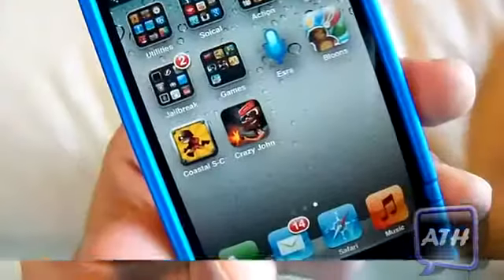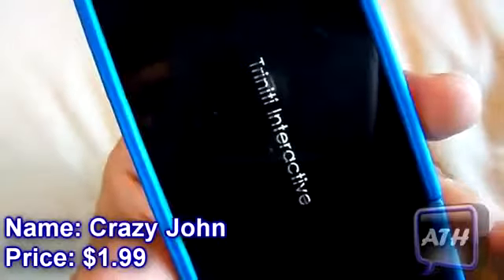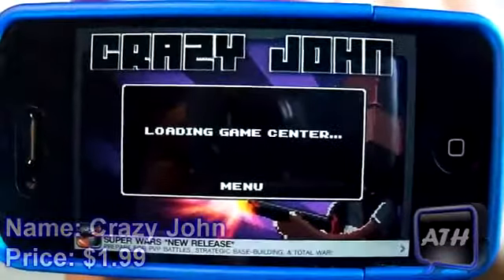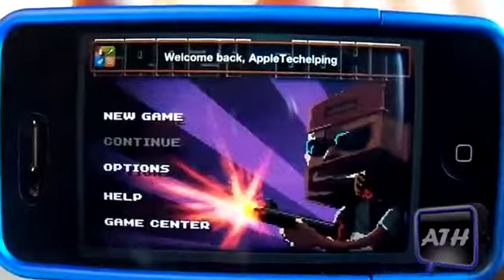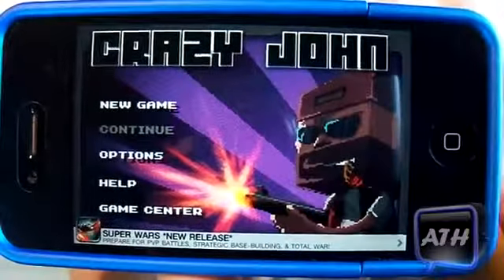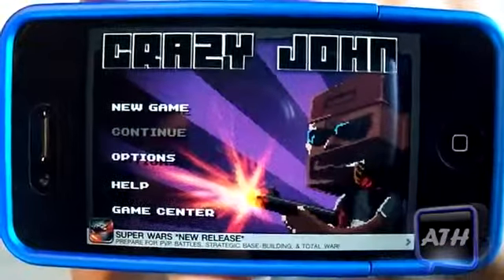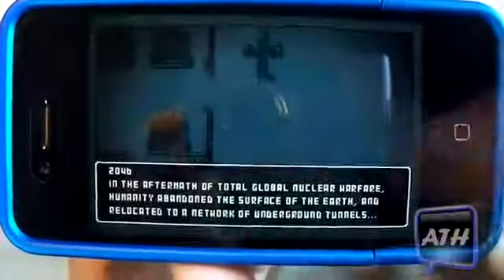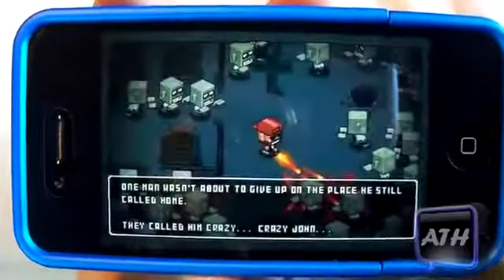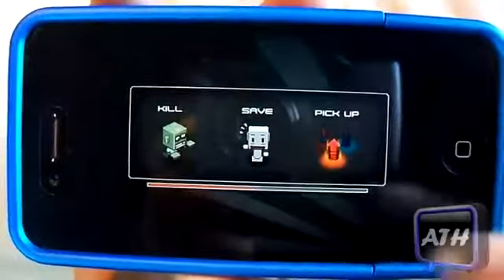Last but not least, the fifth game is called Crazy John. It's compatible with iOS 3.0 and is $1.99 in the App Store. This is not one of the best games you can buy, but it's a pretty fun game if you like shooting games or 2D action games. You have new game, continue, options, help, and Game Center if you're running iOS 4. When you start a new game, it shows you the game's story and what you'll be doing — mostly shooting zombies.